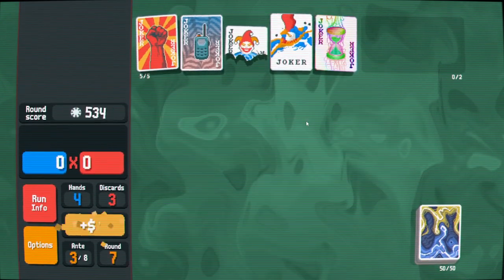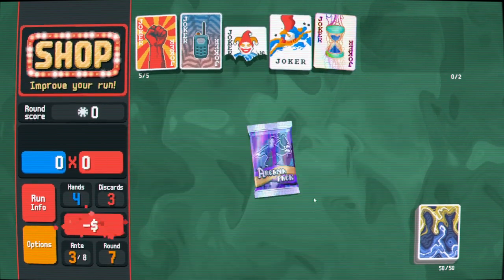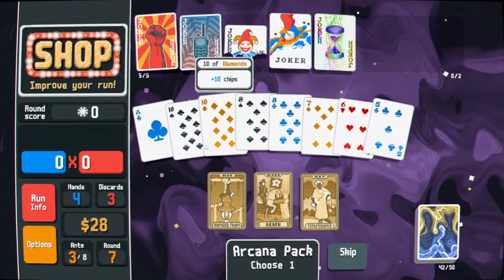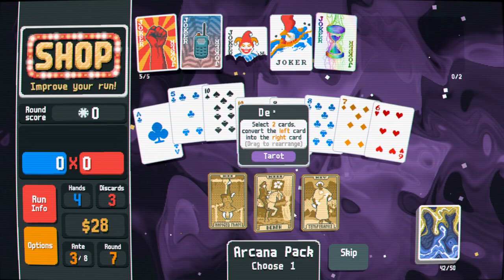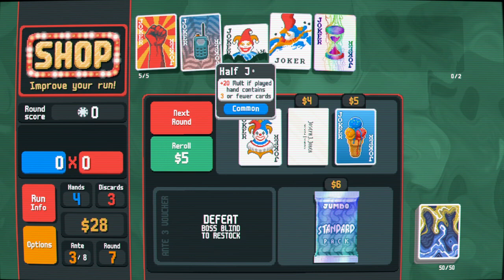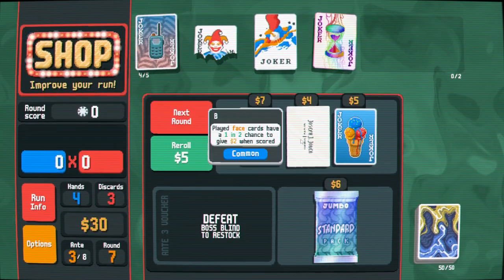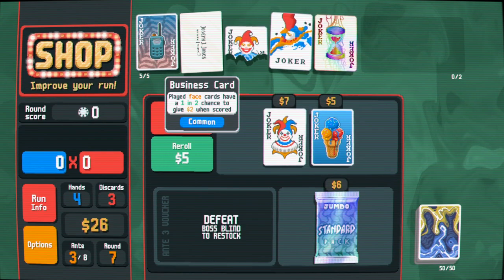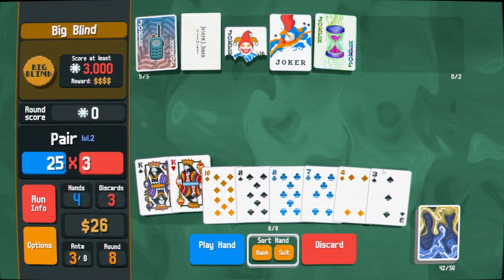Walkie Talkie is not bad, but I don't know how I'm supposed to fix for tens and fours that easily. Oh, it fixed for tens I guess. I think it is a walkie talkie run - that's genuinely our approach. 15 mult, 20 mult. I think Raised Fist is out. Business Card is in because we do need some way to make money, although we have Delayed Grat, so maybe we shouldn't have worried about it that much.